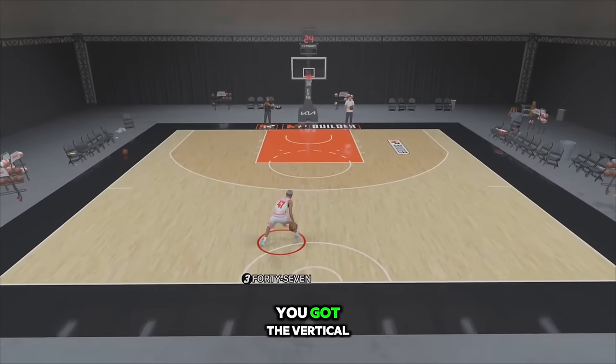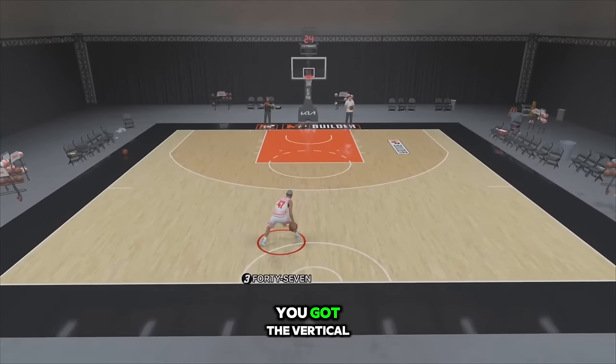You got the agility, the vertical, the strength — especially if they make strength matter more. They may make strength matter for lockdowns now because you get different types of badges. Movable enforcer was a very OP badge last year — it was like clamps, you bump people, you're real strong. You're gonna cause a lot of problems. It's ruby — you got a damn near 99 strength lockdown, it's cooked. If you're running into problems with gold glove, you can use that max plus one badge perk to get it purple until you get your cap breaker. And if you're struggling with shooting, you can make that set shooter purple.